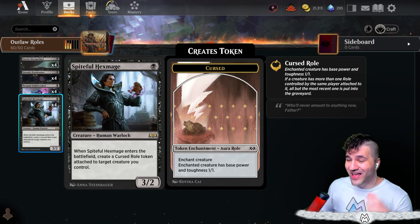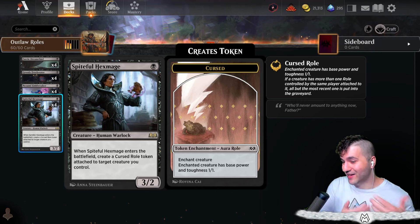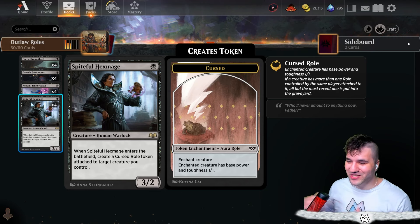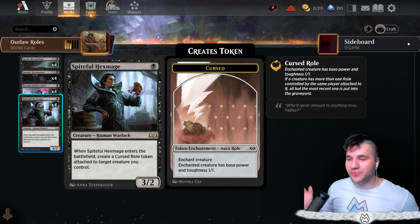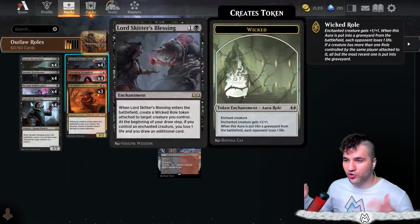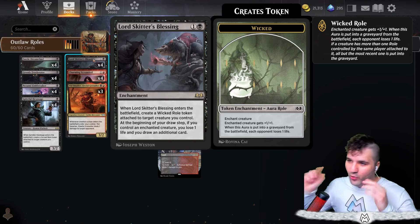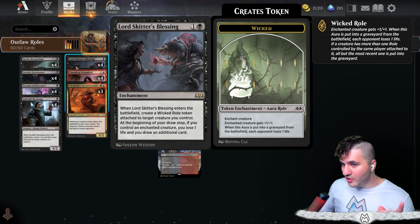What you'll notice is that these life drain cards are actually outlaws — I didn't even notice that. The Spiteful Hex Mage is a warlock, and warlocks are literally outlaws. It's going to create a Curse Role and attach it to a target creature you control. 99% of the time you don't really care — you can put it on itself if you're planning on going for Lord Skitter's Blessing, because then you create a Wicked Role and the Wicked Role washes off the Curse Role.